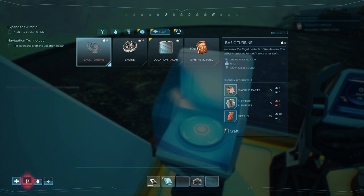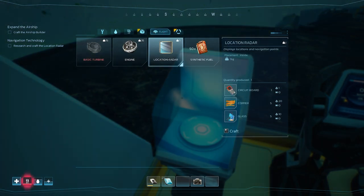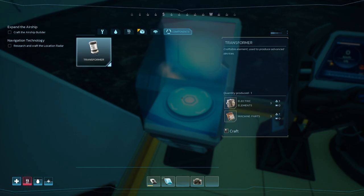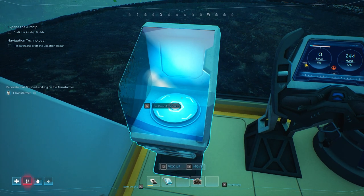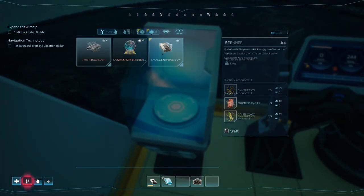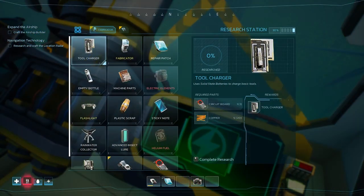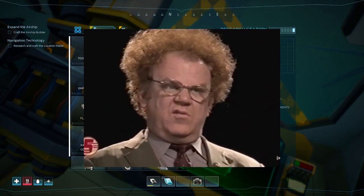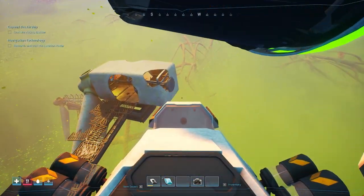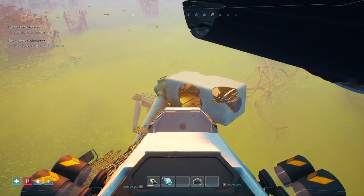Can we craft the storage box? We can. I also want the airship builder - can we craft it? We need a transformer first. Let's craft that. We've got a transformer - we should be able to build the airship builder. We need electrical elements - you're kidding me. Can we research electrical elements? We need an electrical element to research the actual element - of course we do.